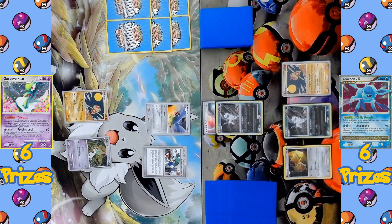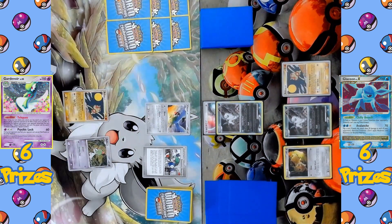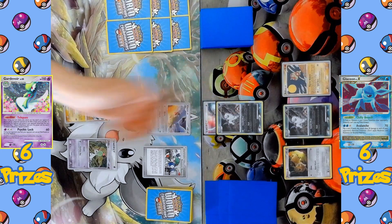The Glaceon side is going first, attaching a Call Energy to the active Absol, and then using the Call Energy ability to search the deck for two basic Pokémon to add to the bench. The two Pokémon chosen are going to be Eevee and Baltoy. Glaceon is already starting off by building up their bench, and the turn passes over to the Gardevoir side. The supporter for the turn is Roseanne's Research, able to search the deck for a combination of up to two basic Pokémon or basic energy cards — the cards chosen are two Psychic Energies. A Psychic Energy comes down onto the benched Ralts.